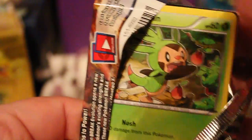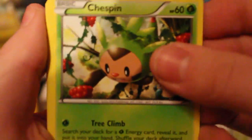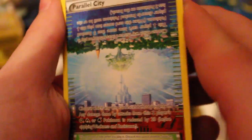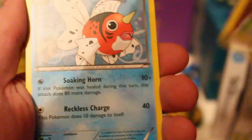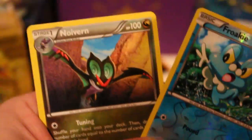Come on, last Houndoom pack - can you deliver us another one? If you can give us the other Secret Rare, how happy would we be? So we've got a Chespin, a Piplup, a Noibat, another Chespin, a Ralts, a Skrelp, and a Parallel City - that is great. We've got a Seaking and a Reverse Froakie. And our rare is a Noivern.